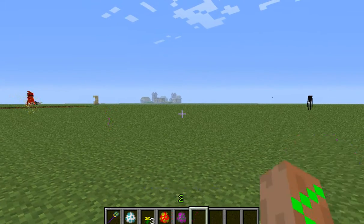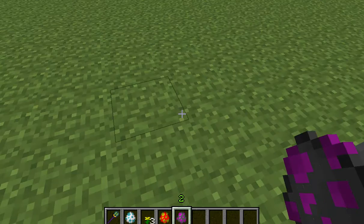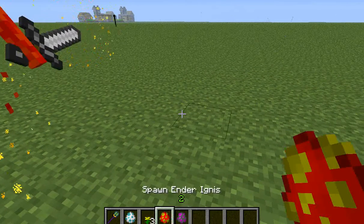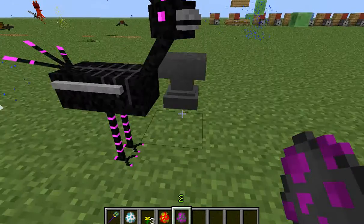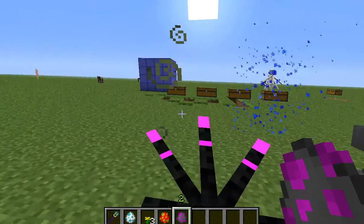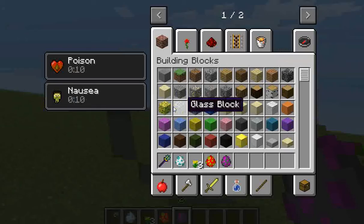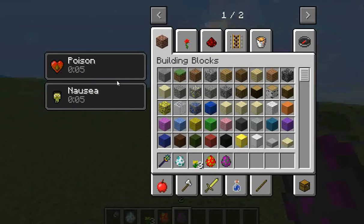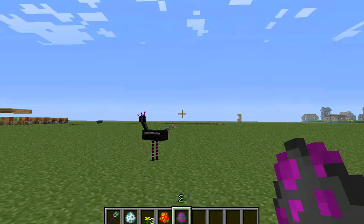I think the ender aegis turns things into obsidian. That's what he does. This is the last mob, and it's fun until you hit it — then it will start giving you a nausea effect and poison. It's the first time I've ever had nausea applied to me.